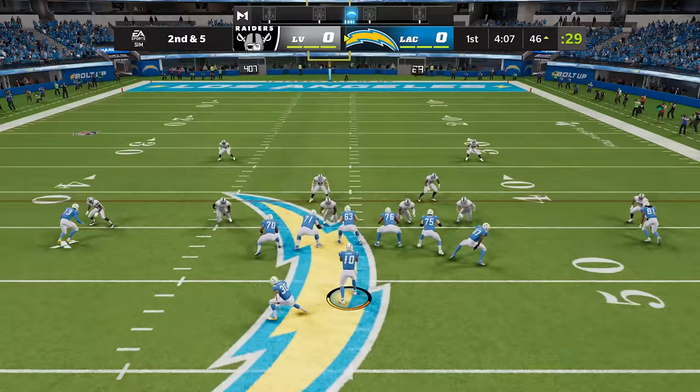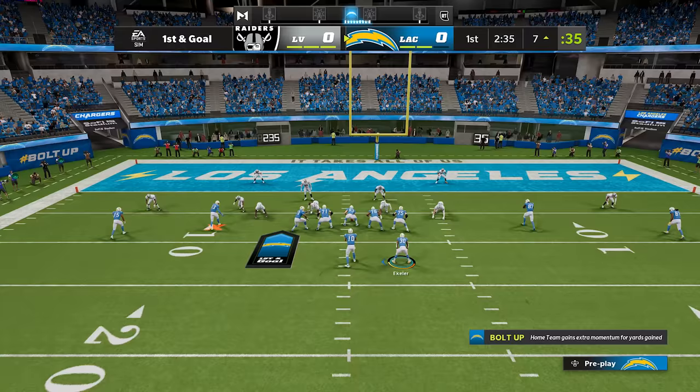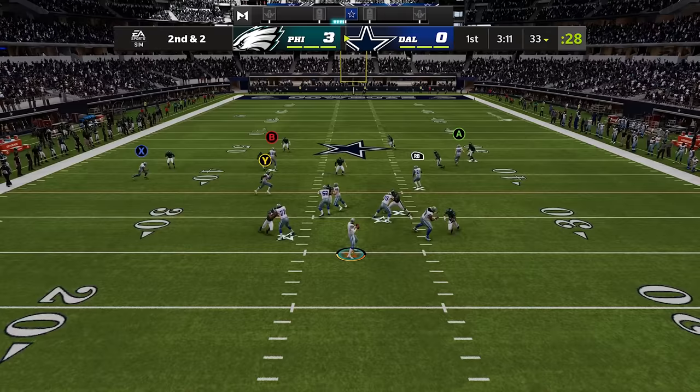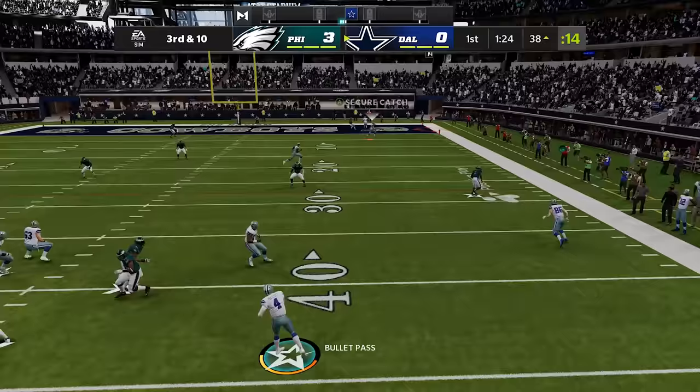Keenan Allen also has Max Security — just like Michael Thomas, you need to get him the ball four consecutive times in a row without a drop, and then he's gonna win those possession catches no matter the coverage. He can be in tight coverage all day, he can get hit, and he's coming down with the reception every time. Amari Cooper also has Max Security, so you just need to feed him the ball four times in a row without a drop. Once you do that he'll be active and at that point you can make some crazy catches — even going all the way to the pylon, taking a hit, but holding on.